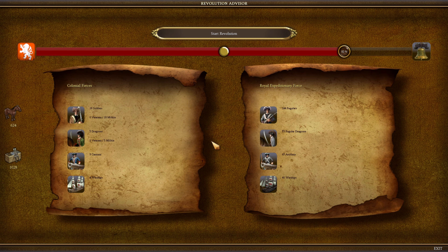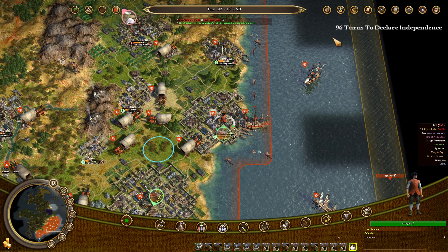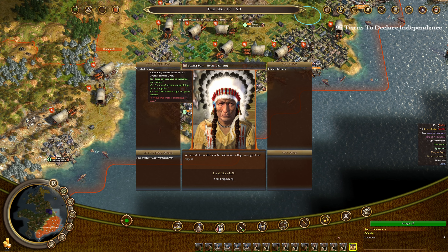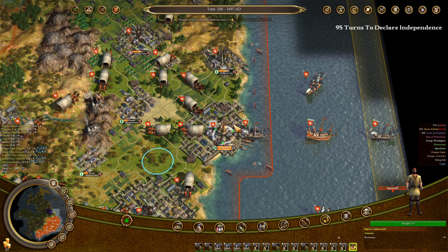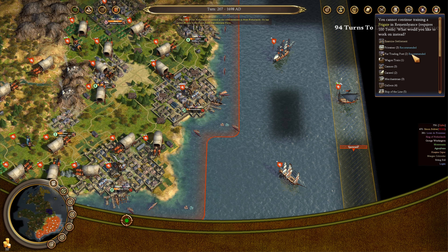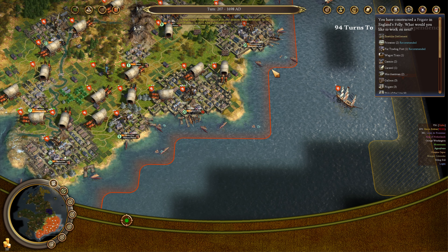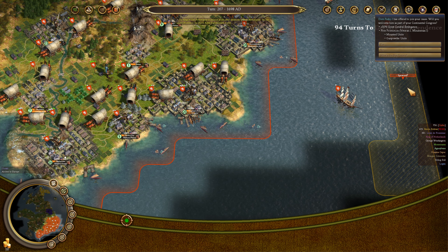Right now our army consists of 18 soldiers, 5 dragoons, 9 cannons, and 4 warships — and that's going to explode over the next couple turns. I don't think we'll wait 96 turns; we'll get it done a lot faster than that. Our borders have expanded so much that Sitting Bull is just going to give up the settlement right here, so we will not be going to war with them — thankfully. We'll set up a tool production facility in Remembrance as well, and we are building frigates pretty effectively.